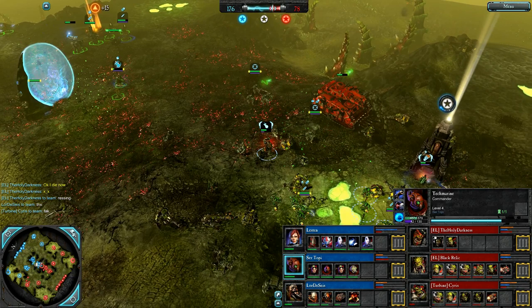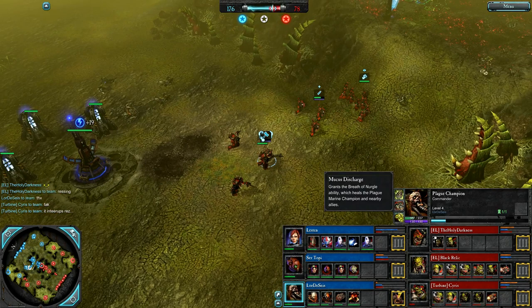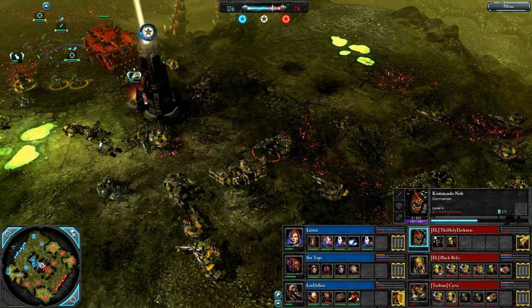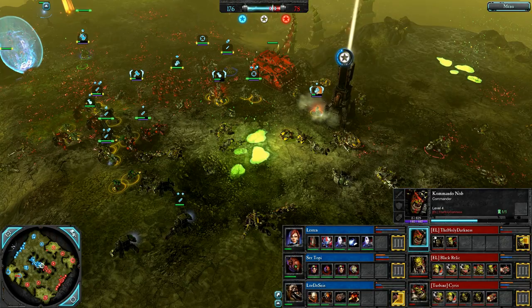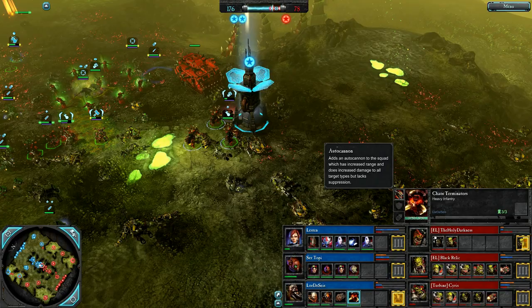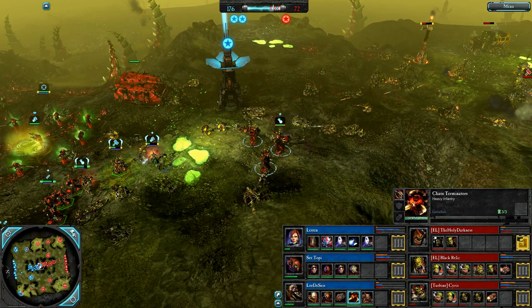Some Chaos Terminators with the autocannon, getting another Noise Marine squad for the Blast Master. Orcs with two of their heroes down right in the middle. Double Knobs from Holy Darkness — going to see a massive Knob Squad push. Autocannon Terminators — awesome upgrade for Terminators. This autocannon seems a lot more powerful than the Chaos Dreadnought one and does rip through stuff, giving that demoralizing debuff effect whenever it kills something.